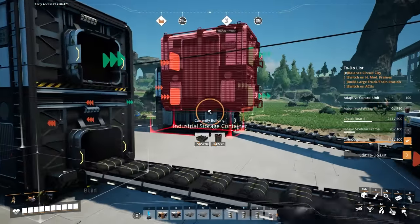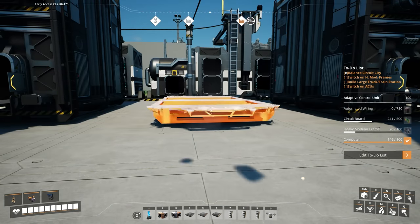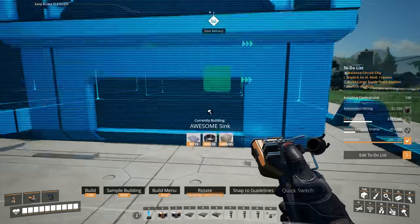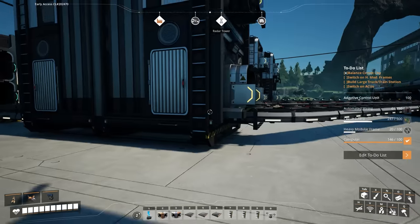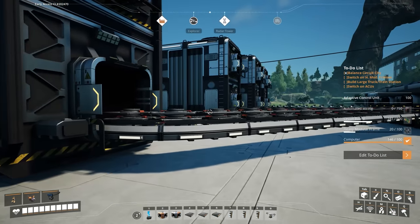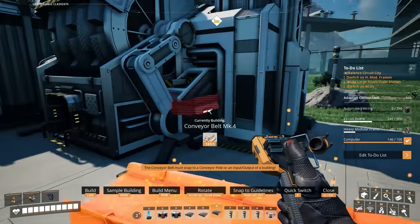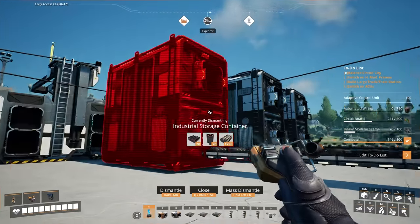Before I do that, I'll build another storage container here. Then I'm going to build an awesome sink and drain these other containers — empty them out so I can load them up with the new ingredients to make heavy modular frames. We'll keep the overclockers in; they should be able to bang them out pretty quickly. So we've got a bunch of smart plating in here — let's just send this straight in there and power this on.